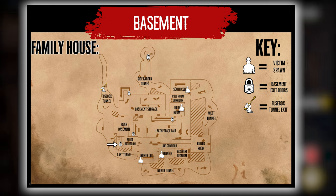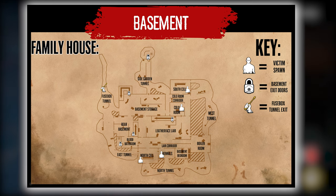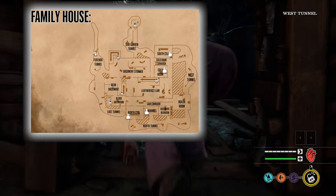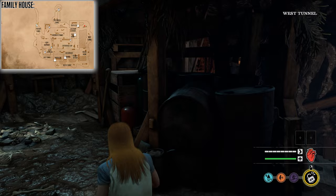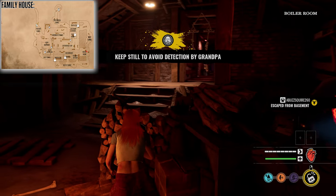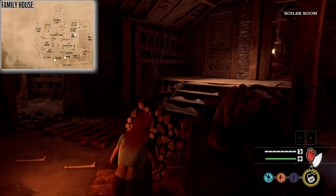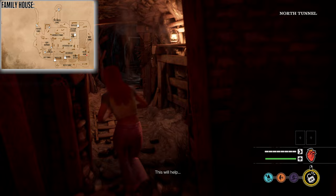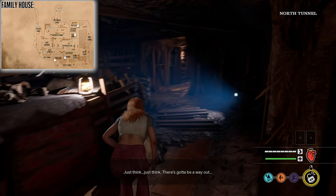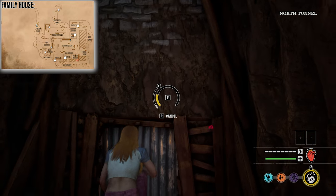You can find exits from the basement located in the Blood Bathroom, Basement Storage, Rear Basement, Side Garden Tunnel, and Leatherface Lair. We're going to start by tackling the right side. Let's kick things off in the South Cell. Heading right on the map out of the South Cell, you'll find yourself in the West Tunnel. Following the tunnel downwards will bring you to the Boiler Room — keep this in the back of your mind as we'll return to it shortly. Heading down once more will lead you into the North Tunnel, which has a few exits that are connected to each other, helping to make things less confusing.